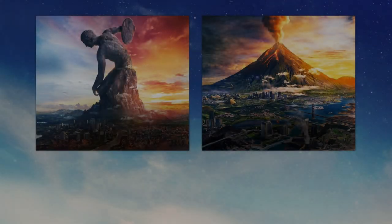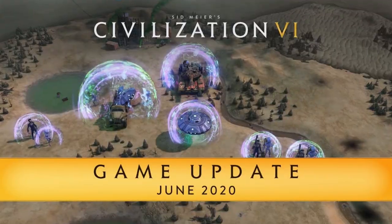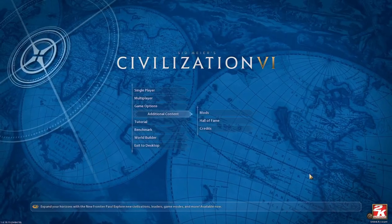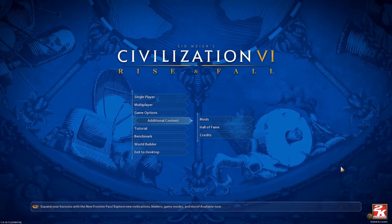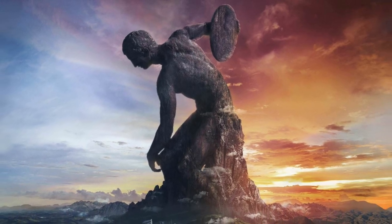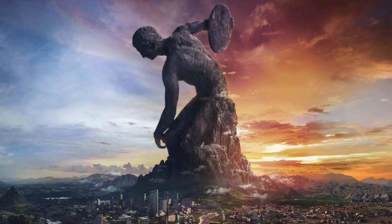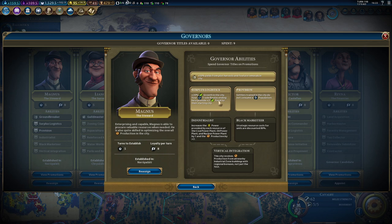Civ 6 has released two major expansions, along with multiple leader-pack DLCs, with most other updates being released for free. The first expansion, Rise and Fall, introduces several empire management mechanics. You now have access to governors, who can be stationed in cities and give bonuses based on the number of promotions you've given them.